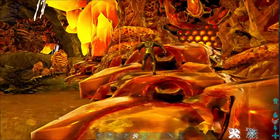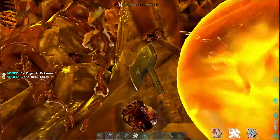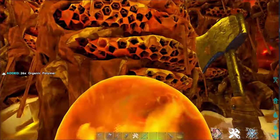It's loud in here — I can't hear myself think. If I were you I'd focus on the organic polymer because there's only so much giant bee honey you need. Organic polymer is the best resource to go for in here, so we're just making our way through right now.